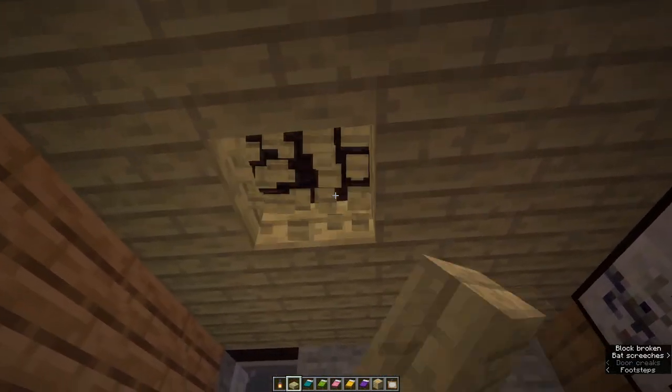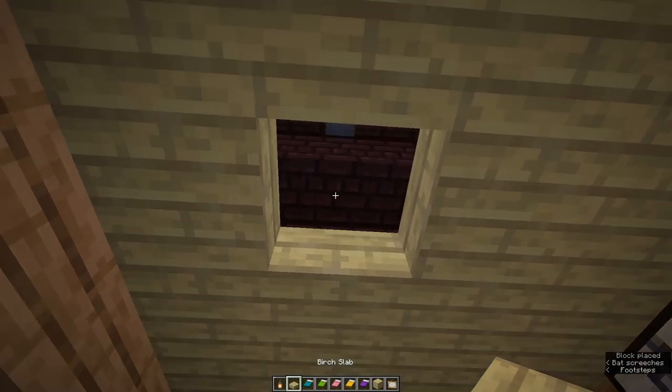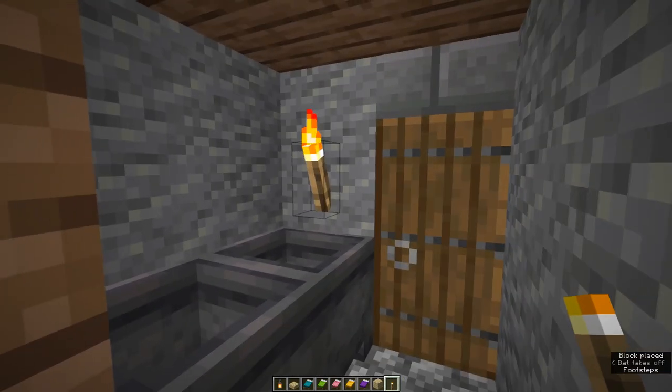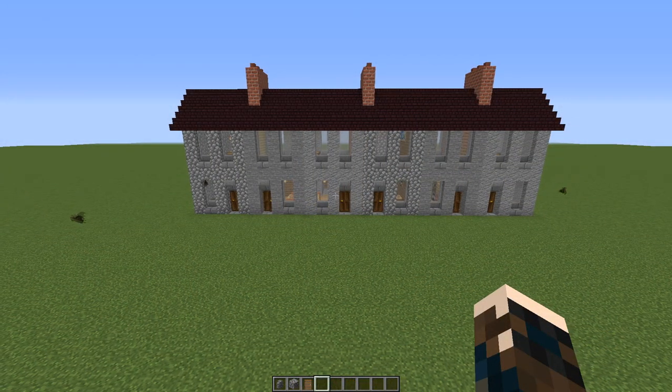And if you don't want the constant squeaking of bats you might want to stick a torch or a lantern up in the ceiling. You may need some extra light in the laundry — a torch should do the trick. And that's the houses themselves done.